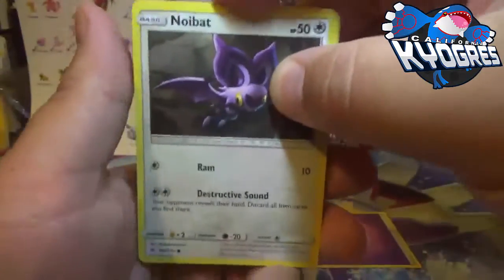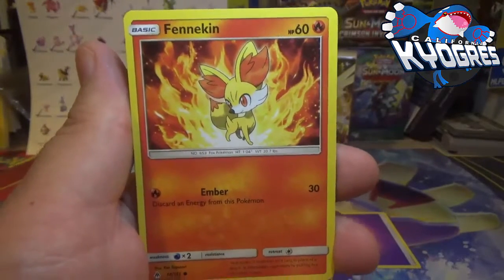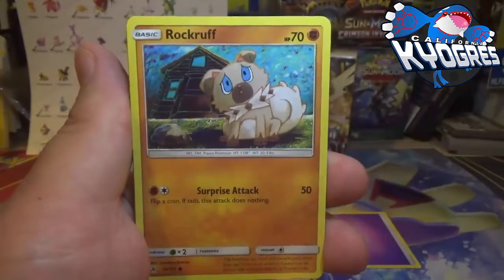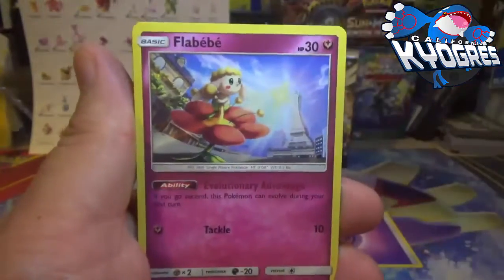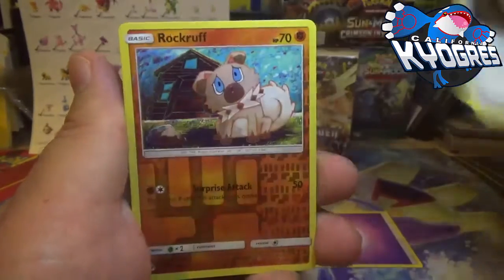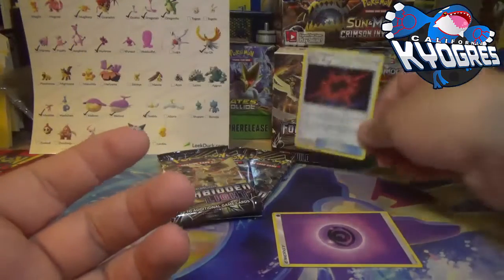We're going to go through these slowly because I have never gone through the set. We got a Noibat, Fennekin — when I first saw this artwork I was thinking it looked photoshopped, like Fennekin was just placed on that background. Rockruff looks so sad. Braxen, Mysterious Treasure. The reverse holo is a Rockruff common, and a B-string non-holo rare — which I think is actually pretty good.